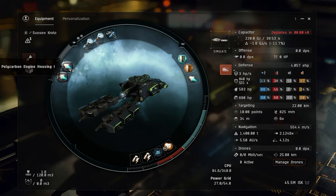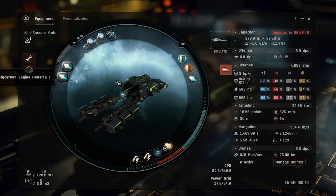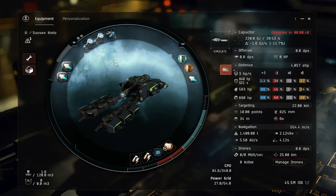For the rigs, a couple of small polycarbon engine housings help navigate a little bit faster and keep top speed with good orbits. Nice and simple, straightforward fit, nothing crazy. If you are going gas huffing in a Venture, just use your standard mining fit, try to put a cloak on if you have one, and just swap out your lasers for gas scoops. It's that simple.